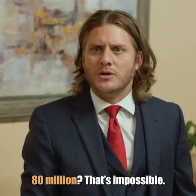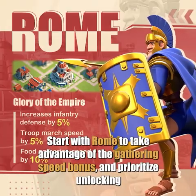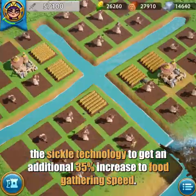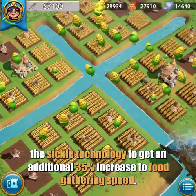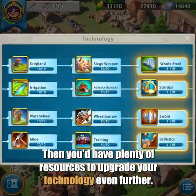80 million? That's impossible. Not if you know what to do with the technology. Start with Rome to take advantage of the gathering speed bonus, and prioritize unlocking the sickle technology to get an additional 35% increase to food gathering speed, then you'd have plenty of resources to upgrade your technology even further.